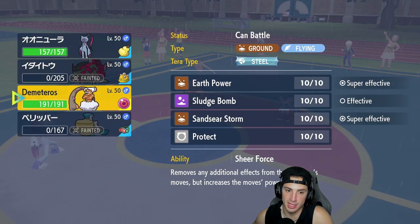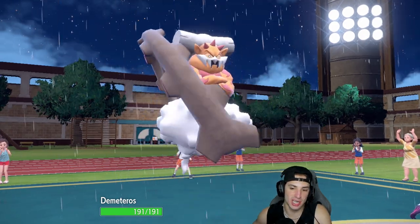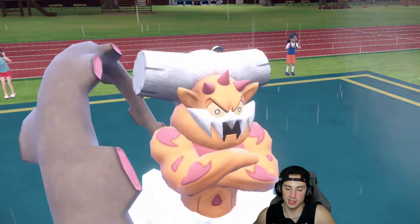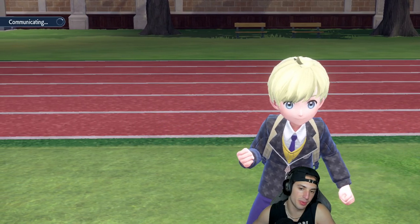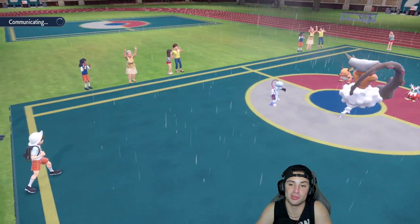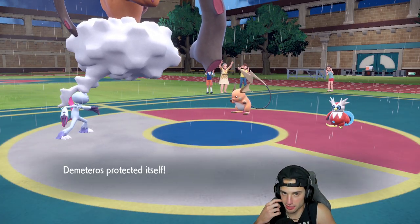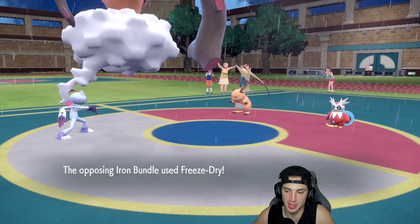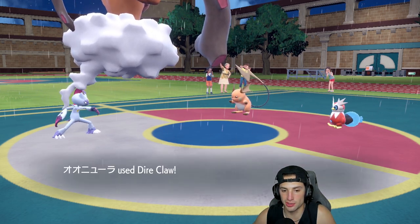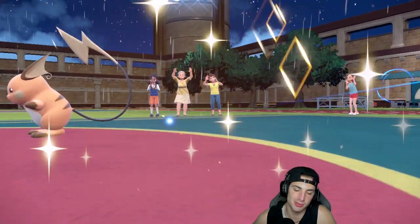I'm going to throw out Sneasler and go for Dire Claw with a Protect — hoping Raichu hits Sneasler with Thunder and doesn't paralyze so I can trigger the Sitrus Berry and pop Unburden. At this point I've got to Protect from Freeze-Dry — four times super effective would just wipe me out. We get a nice blockage and we KO the Iron Bundle — that's the Pokemon that was the real problem!